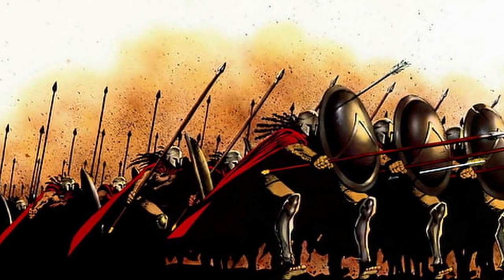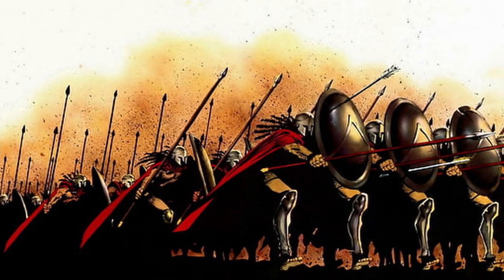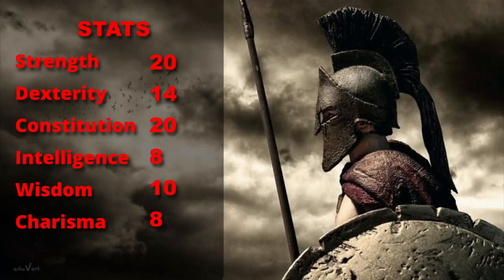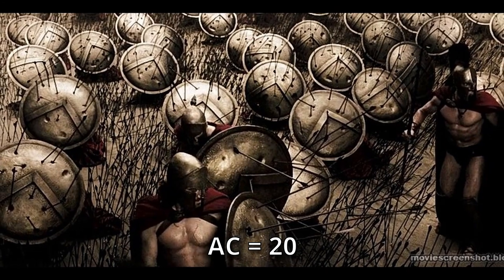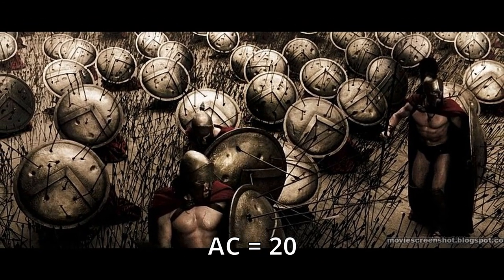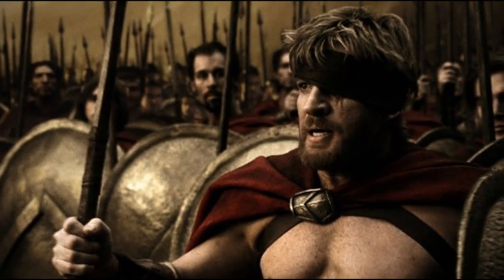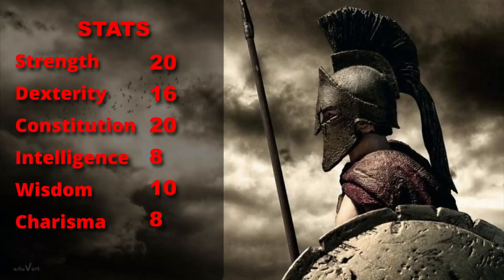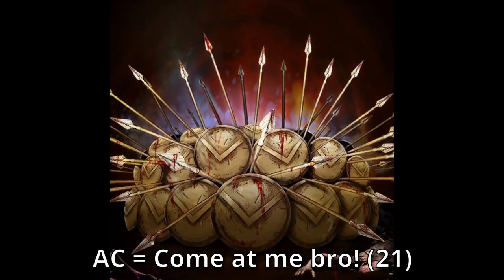At level 11 of Fighter, you get another Extra Attack, which will really boost your damage output. At level 12, we get another Ability Score Improvement, so we're going to put a little more into Dexterity. This boosts our AC a little more, bringing it up to 20, and we're starting to get pretty hard to hit. At level 13, we can use Indomitable one more time between long rests. At level 14, we get another Ability Score Improvement, boosting Dexterity up to 18 and bringing our AC up to 21 with a shield.